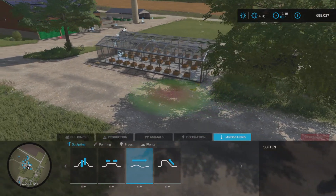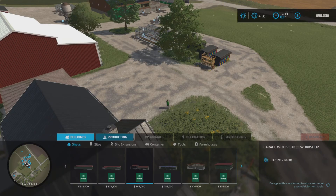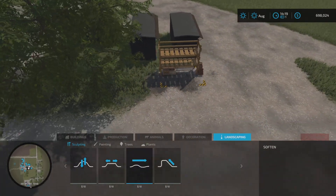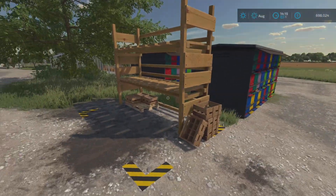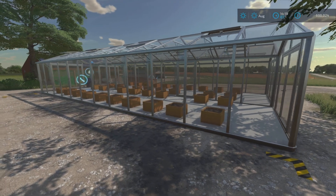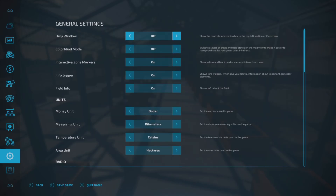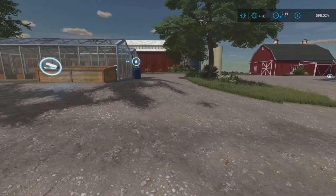I've been rushing to get all these set up — 10 farms takes a while. We've got three large beehives and a honey pallet storage rack here. Then we've got a large Alma Missouri modded greenhouse that does lemons, oranges, pineapples, and apples — pretty cool. I think it also needs manure.